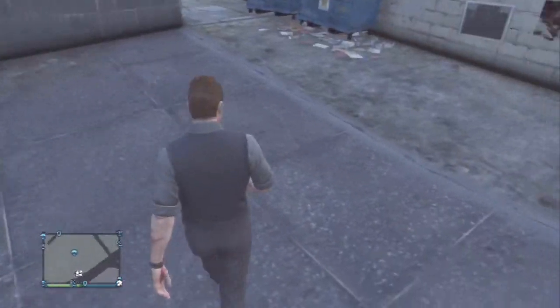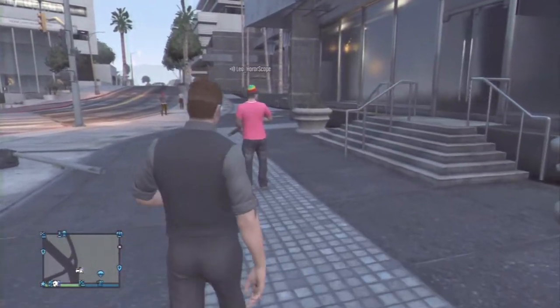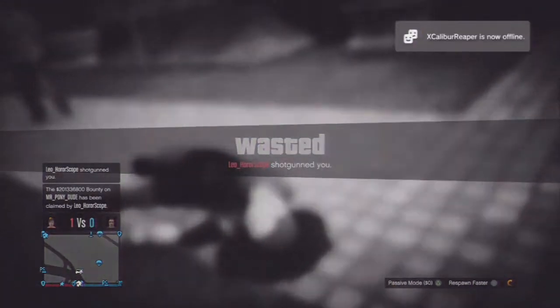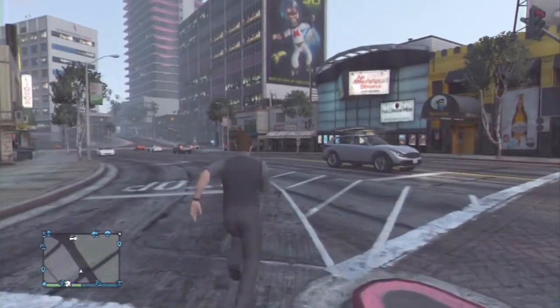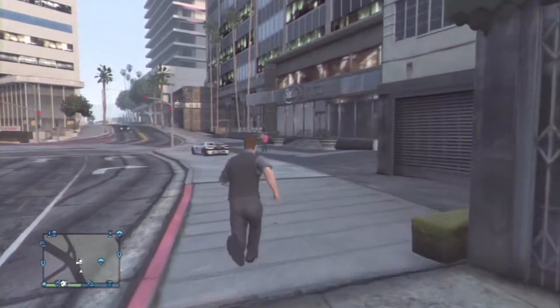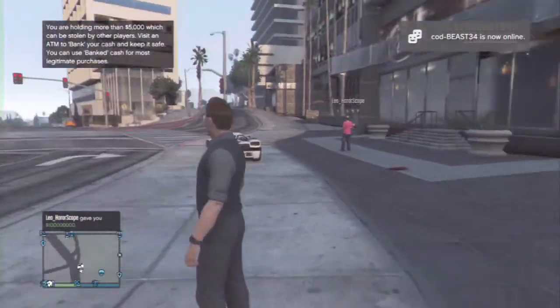I have Leo right here with me. Leo, go ahead and kill me. As you guys can see, Leo got the bounty for it — there's a 200 million dollar bounty that you can place on people with this DNS glitch. If you want to return the money you can return it by 50% or 100%. Leo split it a little bit — and as you can see he deposited a lot of money, so that means I have a lot more money to spend.